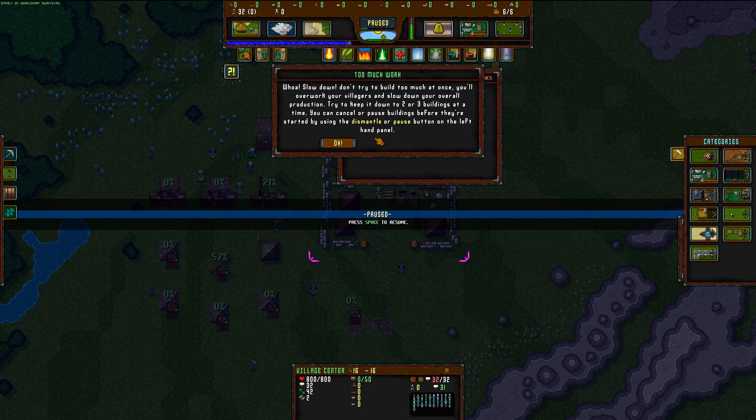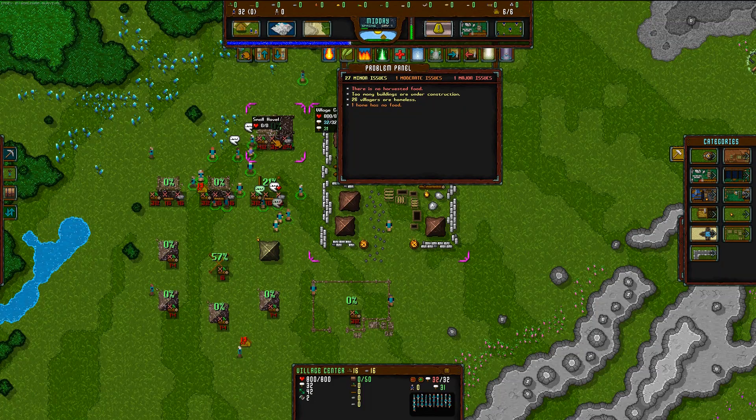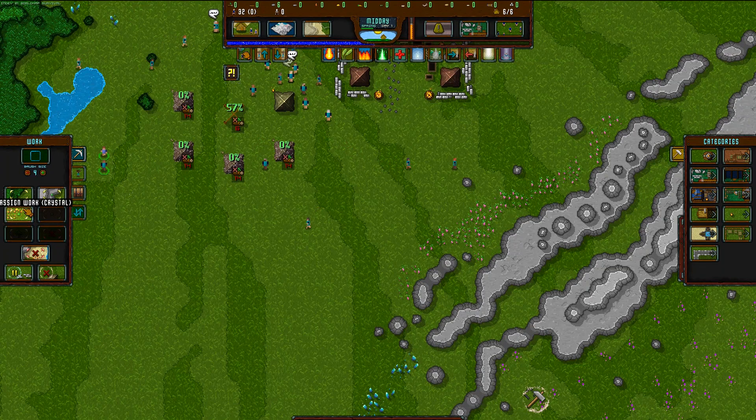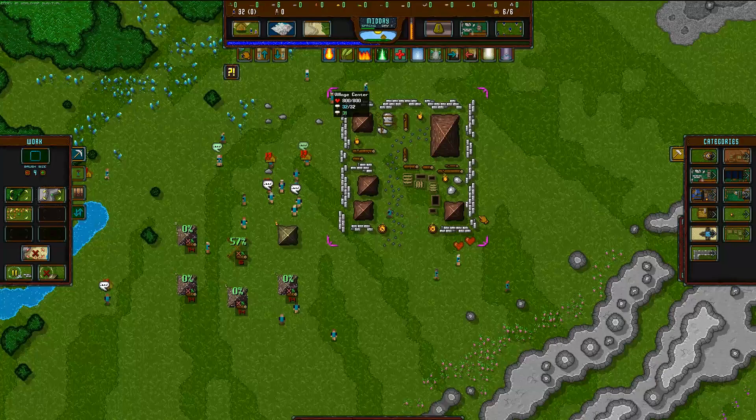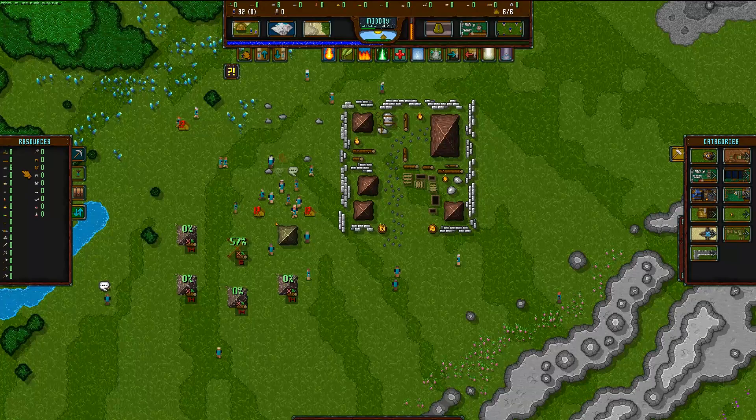You can cancel or pause buildings before they're started by using the dismantle or pause button on the left-hand panel. Let's dismantle the shack since we can't actually build it yet. We can assign work for rock and wood, but we can't assign food work until we get a farm — so that's pretty important. We don't want them gathering wood and rock until they've built the farm. Do we have enough raw materials? Probably not — I'm going to have to get some dudes out there to do some wood chopping.